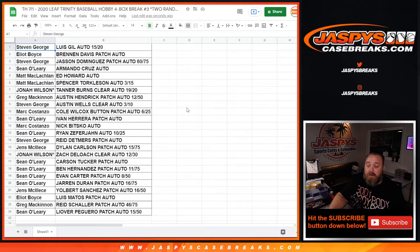Steven George, Austin Wells clear auto 3 out of 10. Mark Costanzo, Cole Wilcox button patch auto 6 out of 25. Sean O'Leary, Yvonne Herrera patch auto. Mark Costanzo with the Nick Bitsko auto. Sean O'Leary with the Ryan Zefferson auto 10 out of 25. Steven George, Reed Detmers patch auto. Jens McLeese with the Dylan Carlson patch auto 15 out of 75. Jonah Wilson, Zach Deloach clear auto 12 out of 30. Sean O'Leary, Carson Tucker patch auto. Ben Hernandez patch auto 11 out of 75. Evan Carter patch auto 8 out of 50. Jaron Duran patch auto 16 out of 75. Jens McLeese, Yolbert Sanchez patch auto 16 out of 50. Elliott Boyce, Luis Matos patch auto. Greg McKinnon, Reed Schaller patch auto 46 out of 75. And Sean O'Leary with the Leovert Paguero patch auto 15 out of 50 to finish it off.